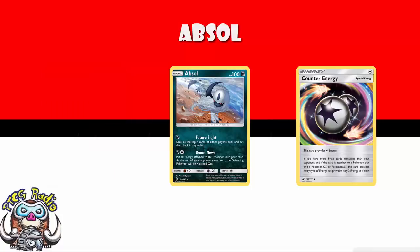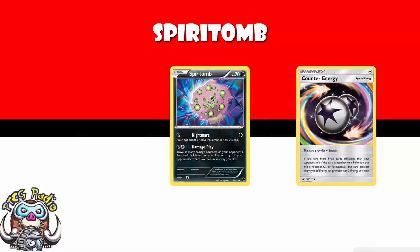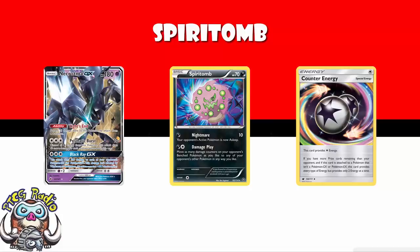How about Spiritomb? Spiritomb's a weird one that is about to be replaced by something a lot better. It's got an attack for one Counter-Energy. The Pokemon I really like are basic Pokemon, so you can drop them as a surprise - one Counter-Energy and you can just drop it and use it. You don't give your opponent time to prepare. A basic Pokemon for one energy can be dropped as a complete surprise. Its attack lets you move as many damage counters on your opponent's benched Pokemon as you like to any of your opponent's other Pokemon in any way you like. If you've used something like a Black Ray GX on an Necrozma and put four, five, six hundred damage counters on the field - Black Ray puts a hundred on each of your opponent's EXs or GXs - then this will be amazing. But even if not, if there's a bunch of damage on your opponent's side of the field, this could really work.